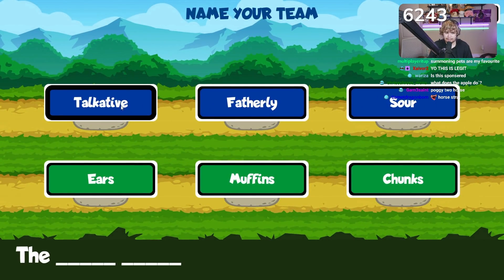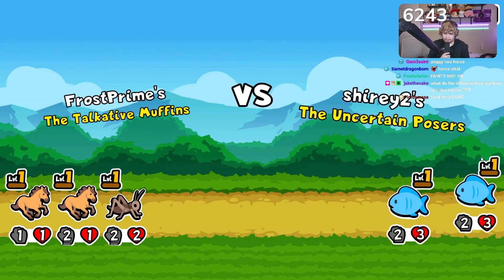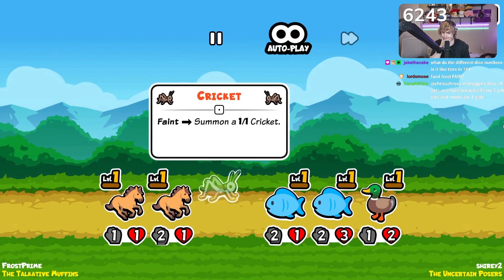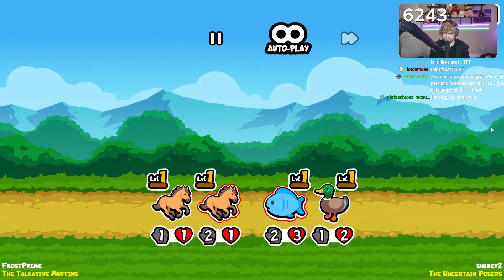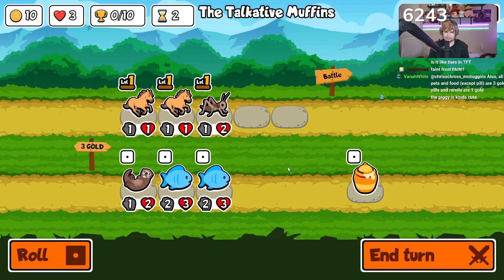We're gonna name ourselves the Talkative Muffins. The beauty of this game is that you can start and end a round whenever you want — you're not matched up with other people in real time, so you literally don't have to play if you don't want to. We're probably gonna lose this one. It's okay to lose a round or two — you got four lives. We could go the double fishy route, that's a possibility.